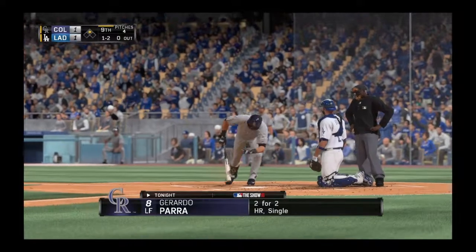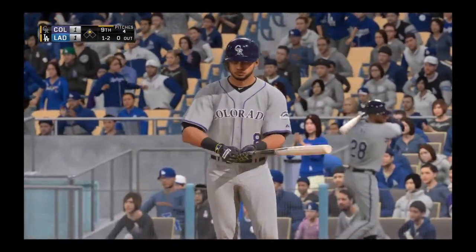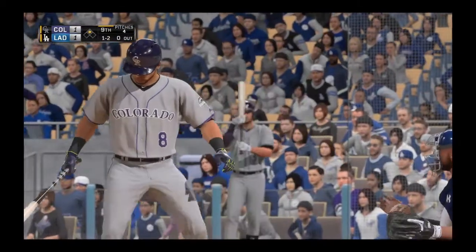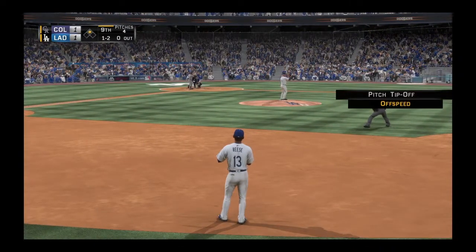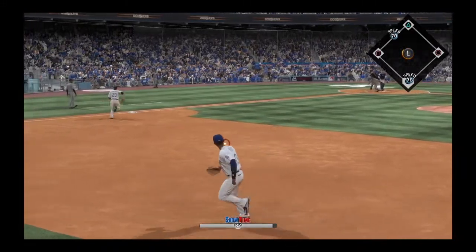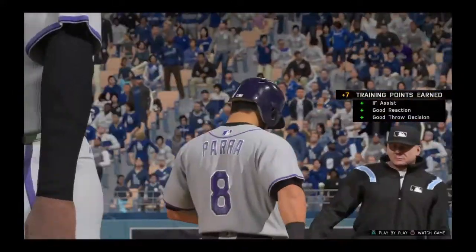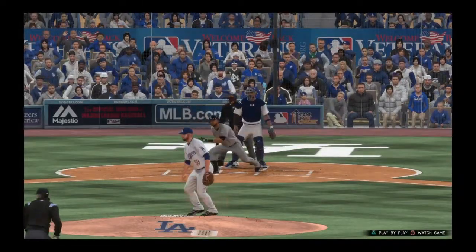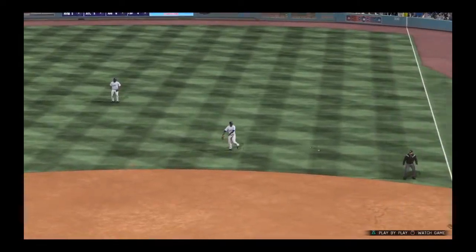Berardo Parra will come forward now in what could be an at-bat that goes a long way toward deciding this ball game. They better be careful too, because they haven't gotten him out yet. Go-ahead runs in scoring position here with nobody out. Good fundamental baseball might just win this ball game — you've got the go-ahead run at second base, so this guy knows exactly what he has to do. A simple ground ball to the right side gets that guy to third base, and now you've got all sorts of ways to get him in and grab a late lead.